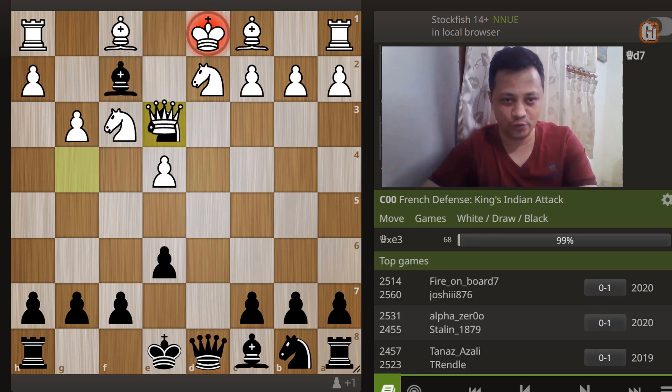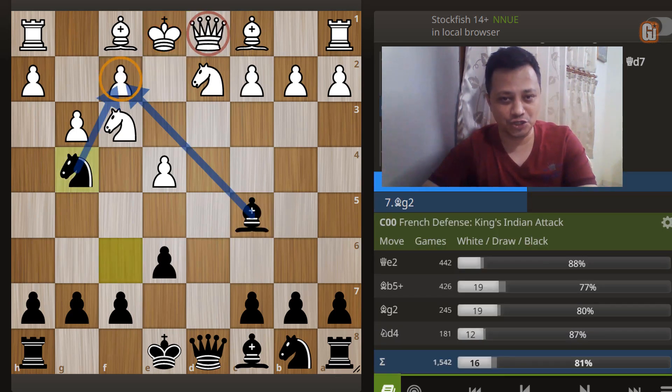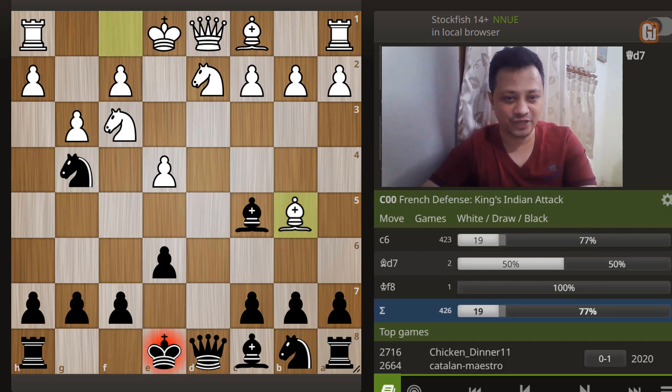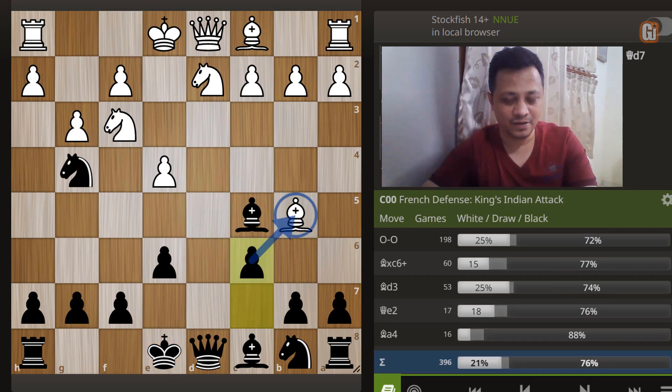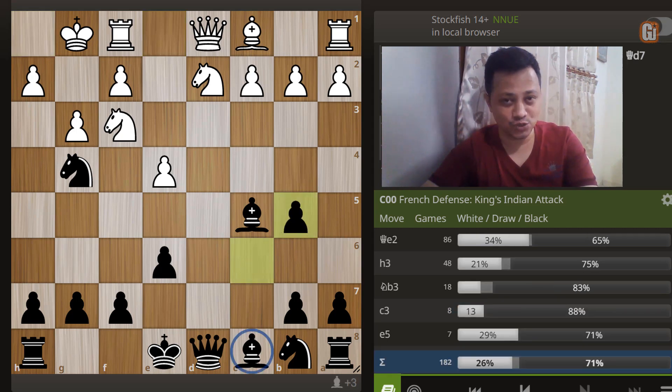Instead of Queen to e2, the second most popular choice is Bishop to b5 check, whereupon we can play the simple move c6. The best White can do is to forget about that Bishop and castle on the kingside, whereupon Black simply gobbles up the piece just within the 8th move of the game.